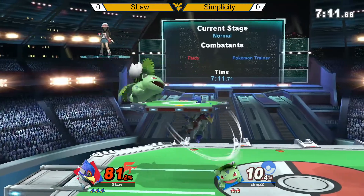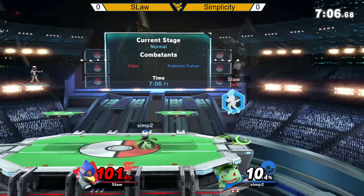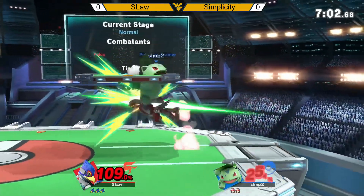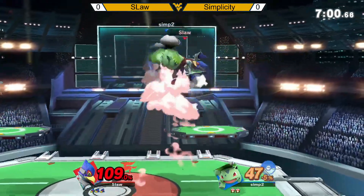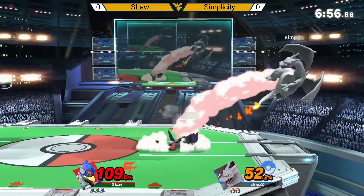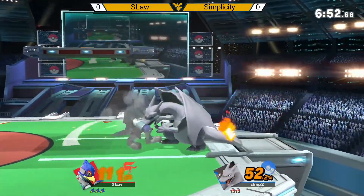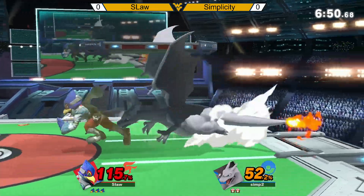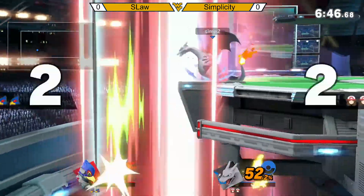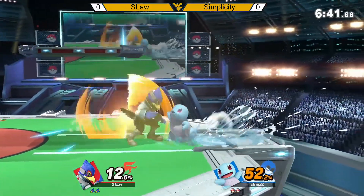Going for an air, over an air. Downward throw. Tries to catch side B, but doesn't. See if Slaw can keep the lead up. Spawns with the fair. Parries out of it. Didn't go for the downward throw.